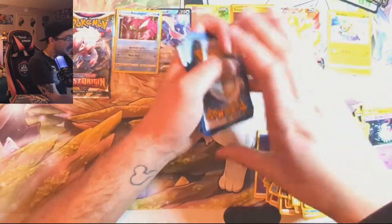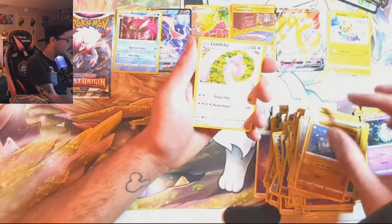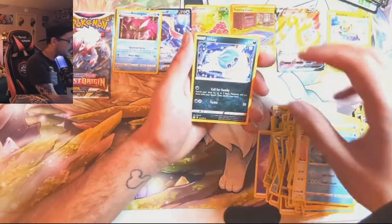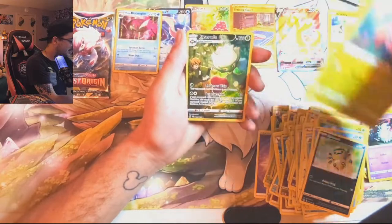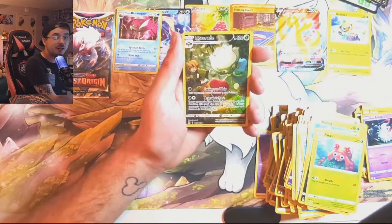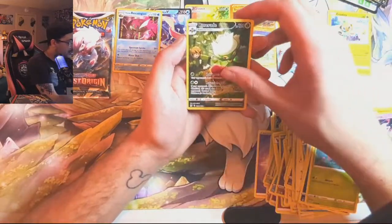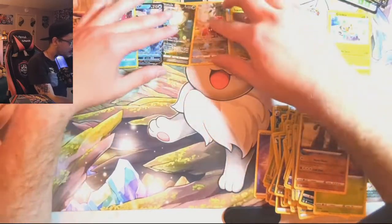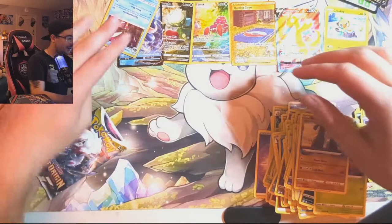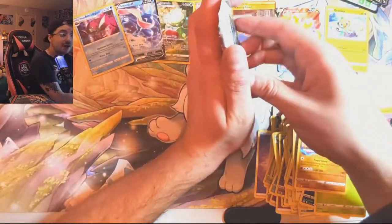We got two more Lost Origin packs. Let's see what we got — Relicanth, Lickitung, Poliwhirl, Inkay, Blipbug, Finneon, Spinarak, Paras. Oh, there we go — we got another Trainer Gallery. We've got the Rosa Raid. And can we get a double hit? Nope. That's alright, we're going to add that right up here to our hit line. Not bad.